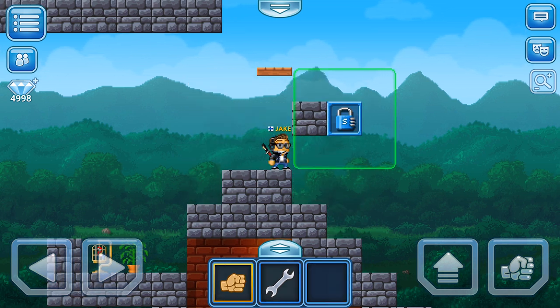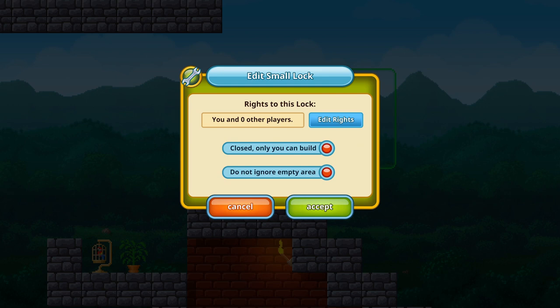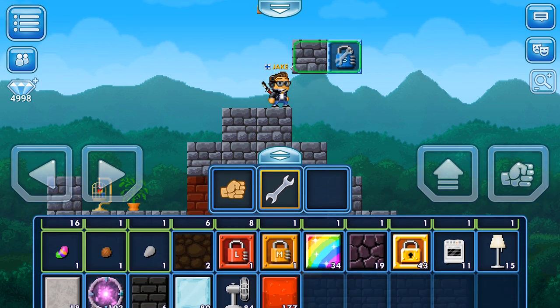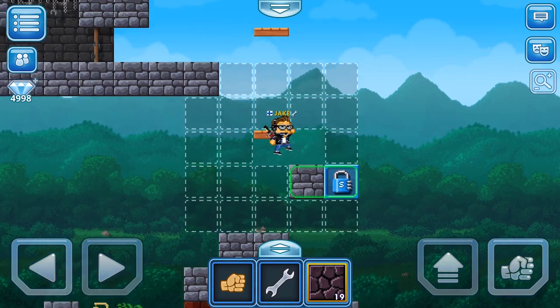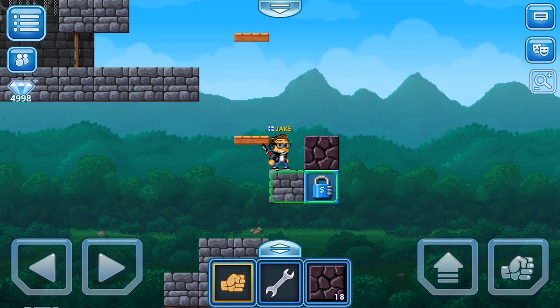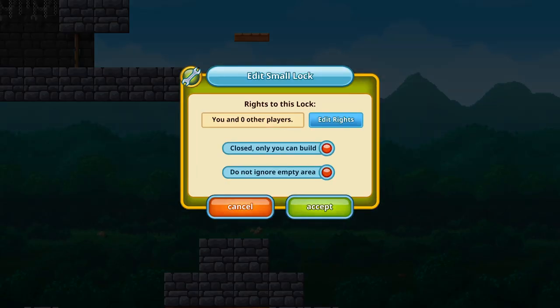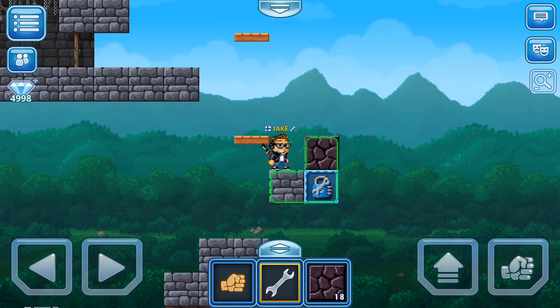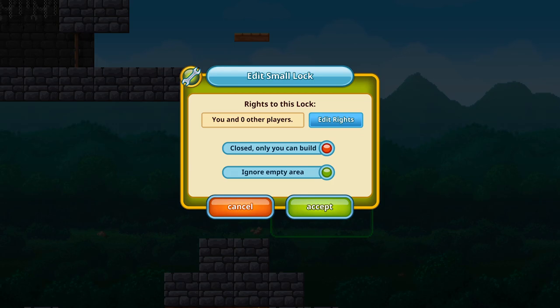So with the small lock, you can see the green area. Let's take the bridge tool and actually look at the lock menu. We have edit rights — closed, only you can build — and 'do not ignore empty area.' Let's hit 'ignore empty area,' accept, and as you can see the block to the lock's left was the only block that was locked. This is because it ignores all the empty area around it and just takes the one that it is connected to and all the blocks connected to it.